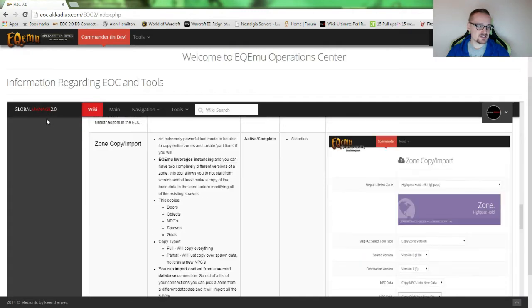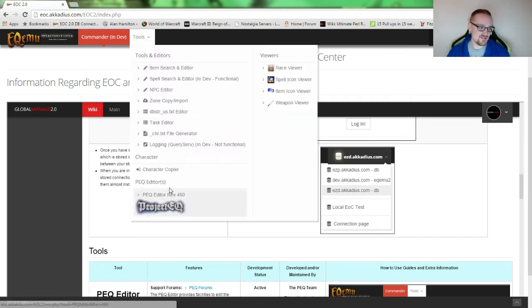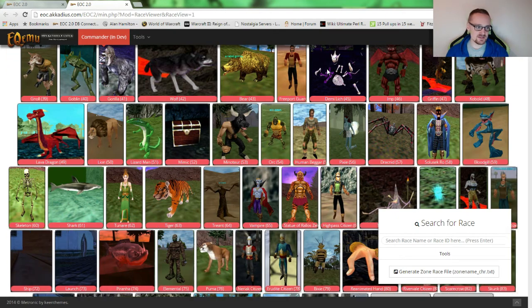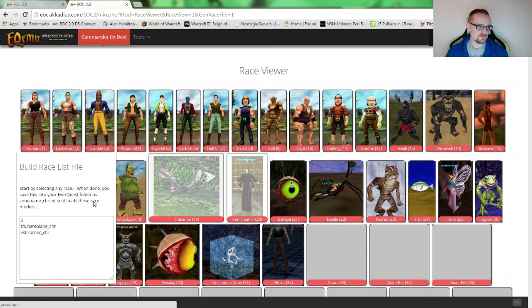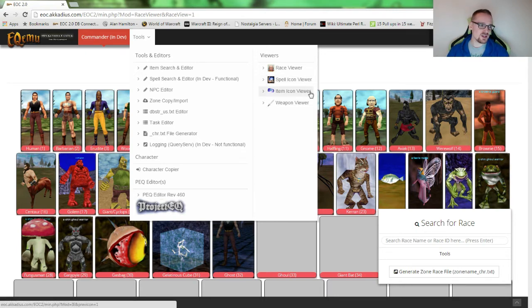As I mentioned in my last video, every race has an ID. They really did an awesome job here — it's got a screenshot of every race along with its ID. If you want to update the underscore chr dot txt file so it will load the correct models when loading a zone, it's got a great system for that too. You just click here, copy and paste it into the character file. It also has a spell icon viewer, item icon viewer, and weapon viewer.